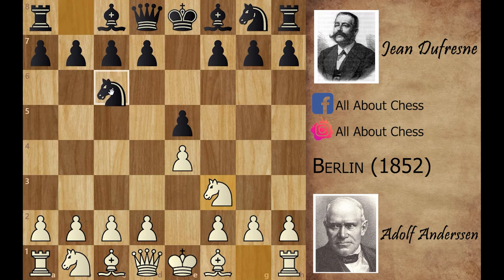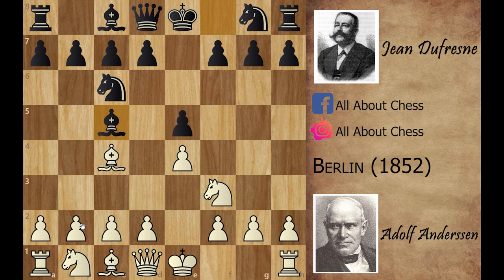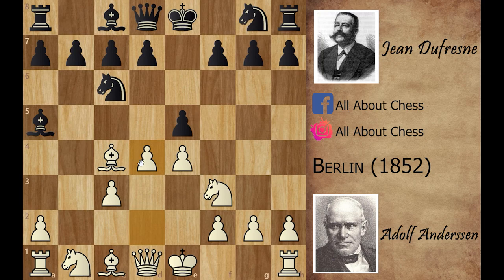The game started with e4, e5, knight to f3, knight to c6, bishop to c4 — the Italian game. Black played bishop to c5 and Adolf Andersen played b4, the Evans Gambit. The main purpose behind this move is to distract the dark-square bishop from the a7 to g1 diagonal. Black accepted the sacrifice with bishop captures on b4, and after c3 attacking the bishop, bishop goes to a5.